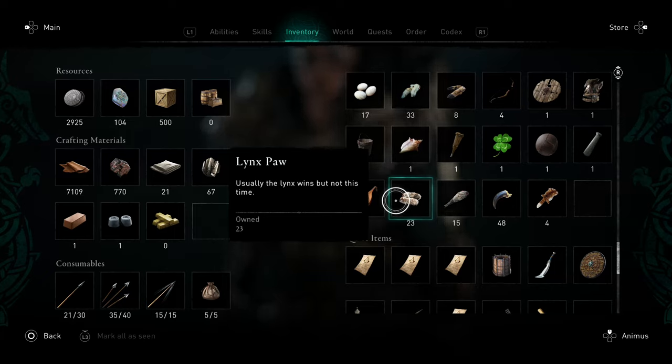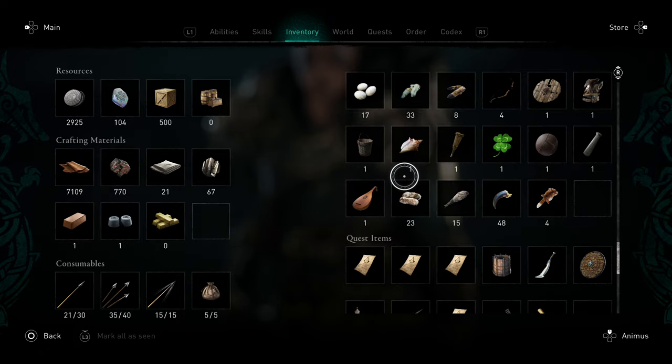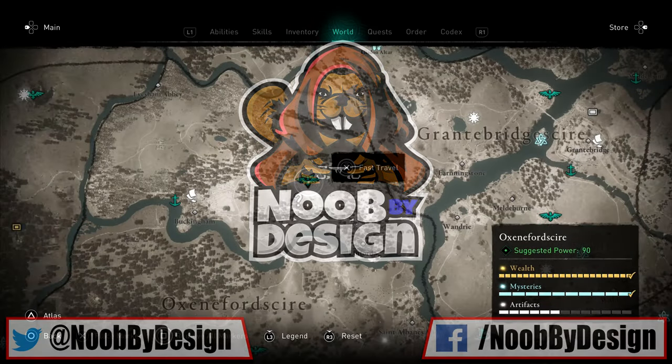G'day gamers, welcome to New by Design. Good to be doing a video here on Assassin's Creed Valhalla — I'm going to show you guys where to go to easily get a whole bunch of lynx paws.